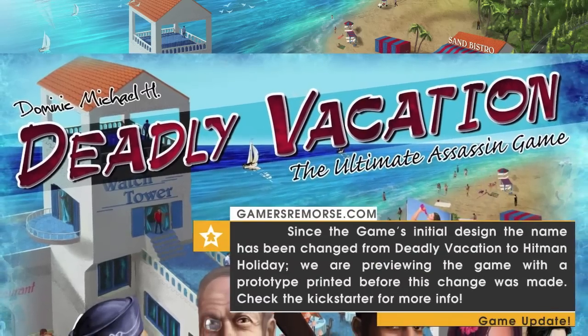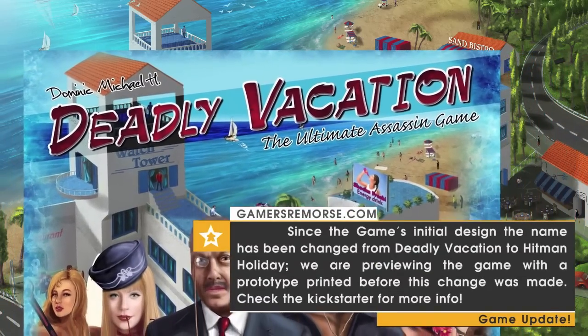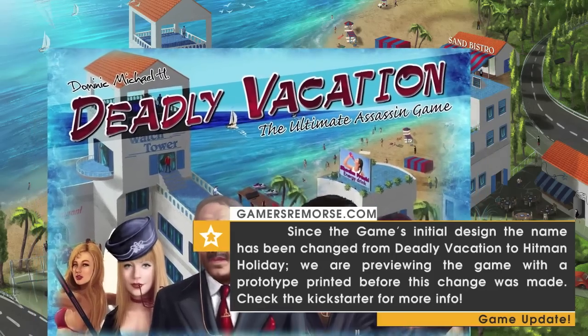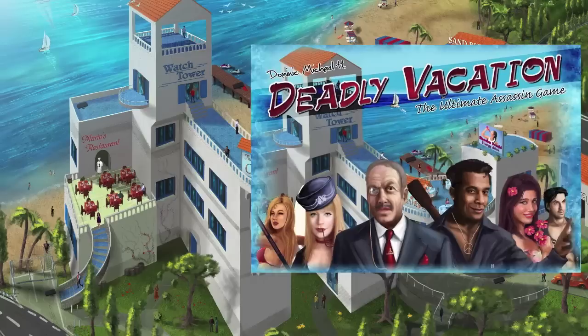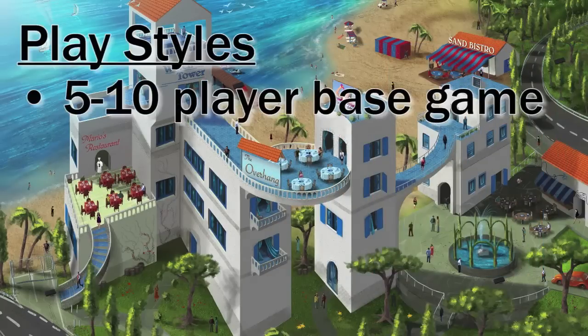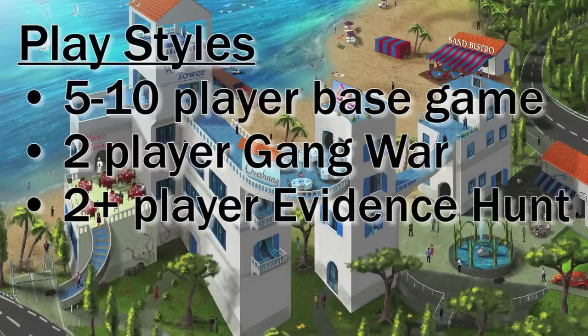Deadly Vacation is a 2-10 player game by Medieval Lords, now on Kickstarter. Players take on the roles of assassins on vacation attempting to survive, while solidifying their position in the Assassin's Guild for yet another year. The game contains three playstyles: the main game designed for 5-10 players, a two-player gang war variant, and a two-plus player evidence hunt best suited for three or four players.